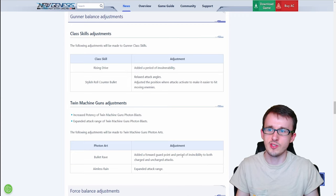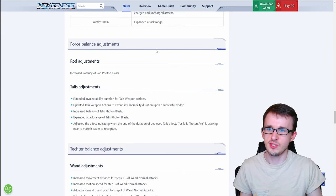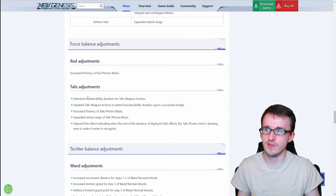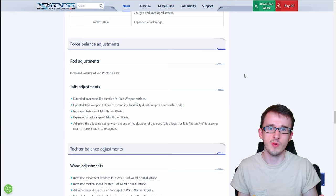One thing I noticed is that Bullet Rave says 'period of invincibility' while most others say 'period of invulnerability' — I don't think there's a meaningful difference, but if there were, you'd basically be unkillable during Bullet Rave for a tiny period. Moving on to Force, which probably has the least adjustments of all the classes. For rod, the only change is increased potency to its photon blast. For talis, there's extended invulnerability duration for its weapon action, extended duration upon a successful dodge, increased photon blast potency and attack range, and a visual effect update to better indicate when the deployed talis effect is about to expire. Force didn't really need many adjustments anyway since it's been dominating in mobbing and doing well in bossing.